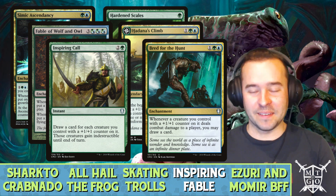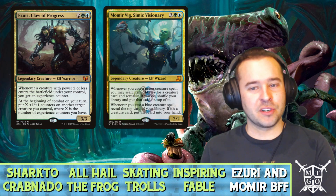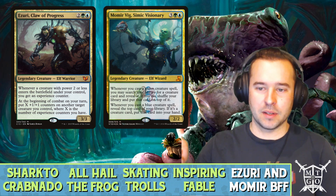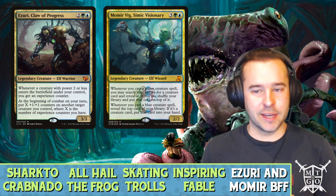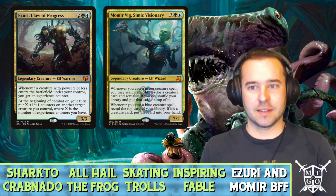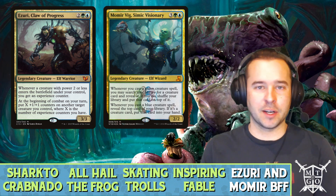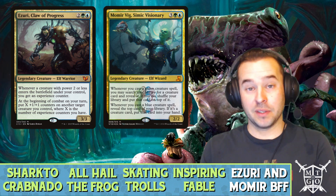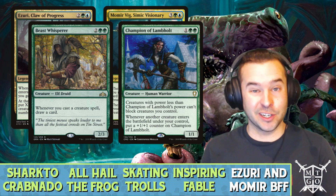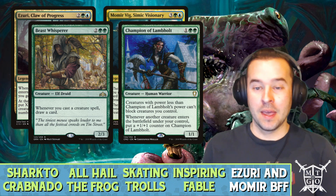For the keepers of the zoo, we're running Azuri, which is a wonderful way to get a ton of plus-one counters on our creatures. We're also running Momir Vig — if you want to sound those Simic alarms, sound them on Momir Vig. Cast a green creature spell, search your library. Cast a blue spell, reveal it and put it in your hand. Something like Azuri lets you set up a tutor and a draw. We're also running Beast Whisperer for card draw and Champion to make it hard for opponents to stop our creatures.